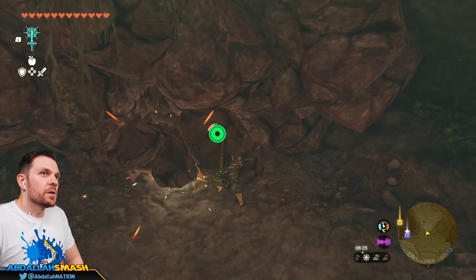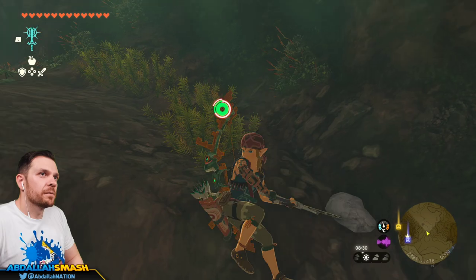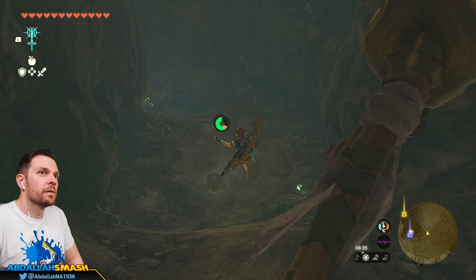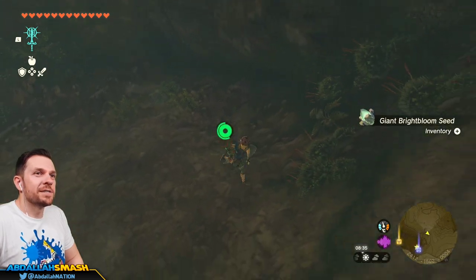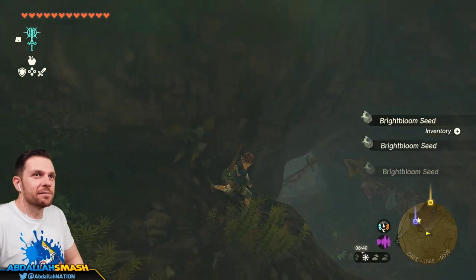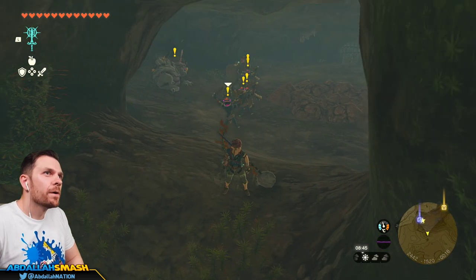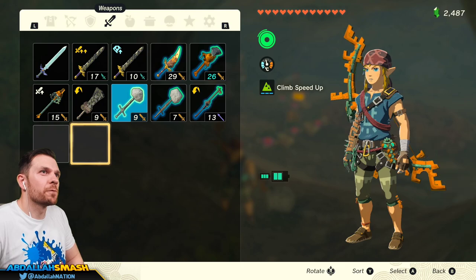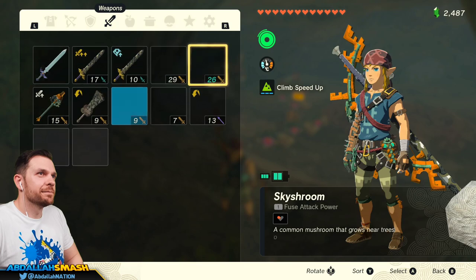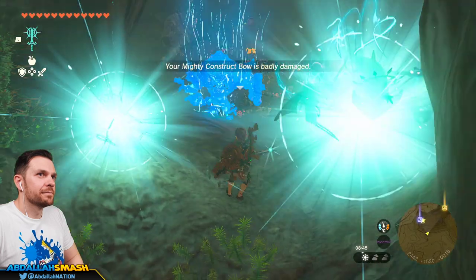This is going to take a long time. I low-key want to bring Yanobo or just spin my way through. Oh, a silver boy — friends! All right, come on out. What you got? Nice — every time. Nice telegraph there, buddy. How about your friend over here? Let's go, you think I'm afraid of you? Get over here, little guy.